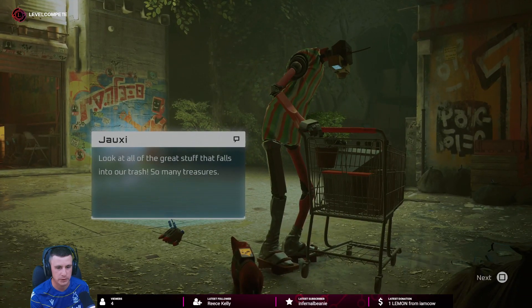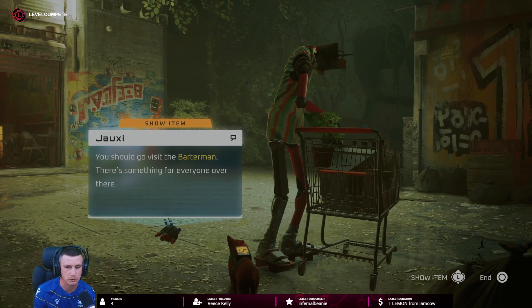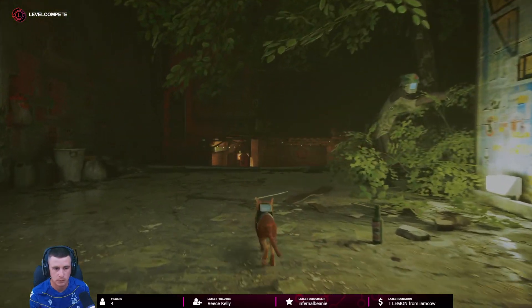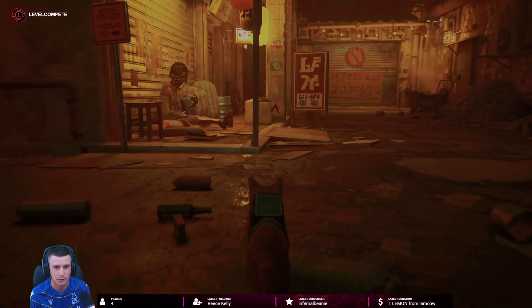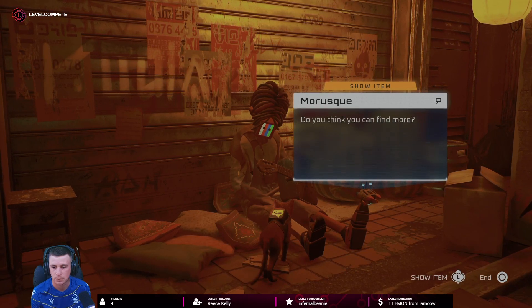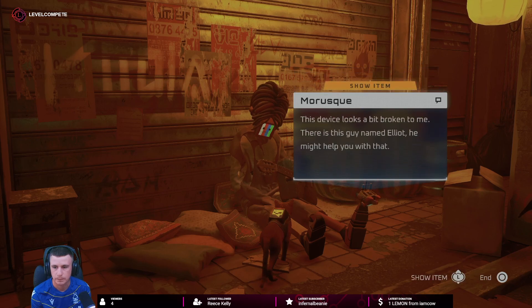Look at the great stuff that falls into the trash - so many treasures. You should go visit the Barton, there's something for everyone over there. This guy plays music! He's pretty good. Oh, thank you for that music, I will practice. Do you think you can find more? There is a guy named Elliot - he might help me with that.